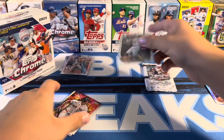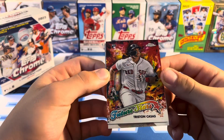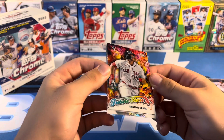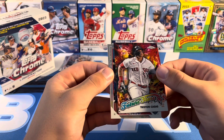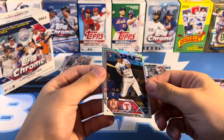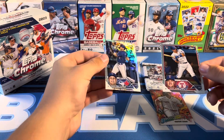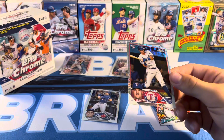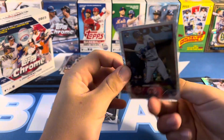Tristan Casas — you can't really tell the fractor, but if you put it under light, yeah, that's cool. Oh yeah, Josh Young — rookie. And the last card of the pack is Dalton Varsho. Definitely nice to get Josh Young — top tier rookie. Logo Fractors have about three times the sale value on any Chrome stuff.